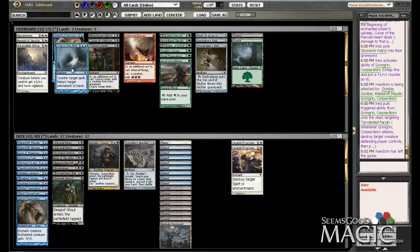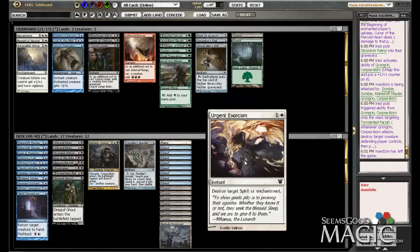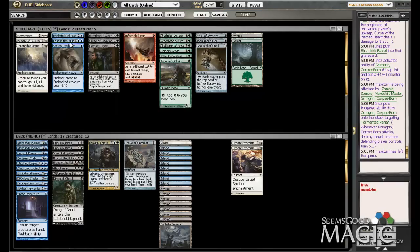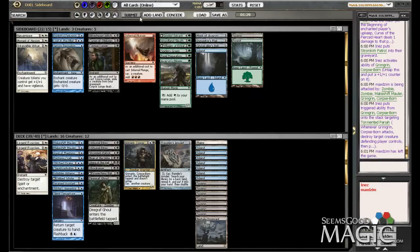I definitely want to bring out non-creature spells for that. Lost in the Mist is probably unnecessary since he's killing us with stuff he drops early. What else seems unnecessary against this guy? Possibly the Sensory Deprivation — I'd rather have the Urgent Exorcism. I feel like this will be able to stop more damage than Sensory Deprivation will, so I took out two blue cards. I still have quite a bit of blue cards, so bringing in two more white cards justifies bringing in another Unburial Rites. I took out a blue source for that — hopefully that's not a big problem.